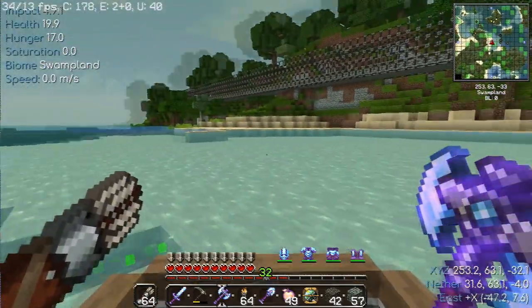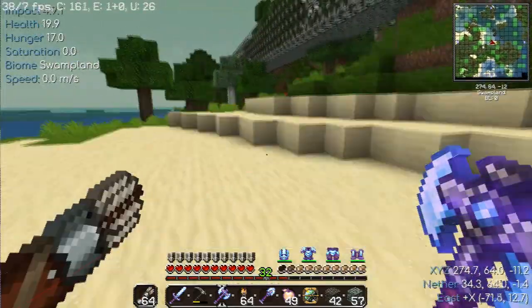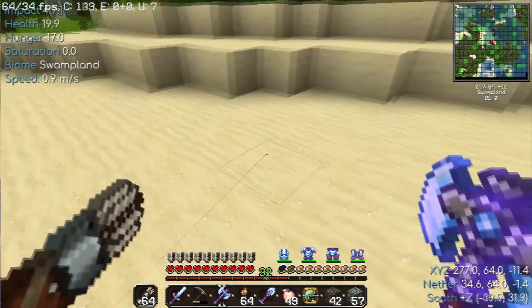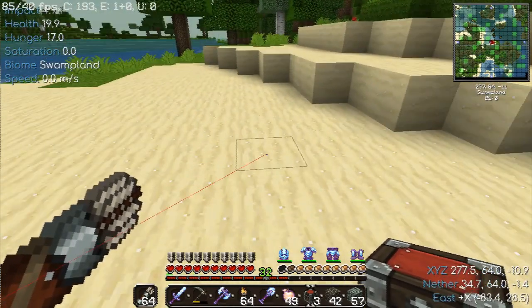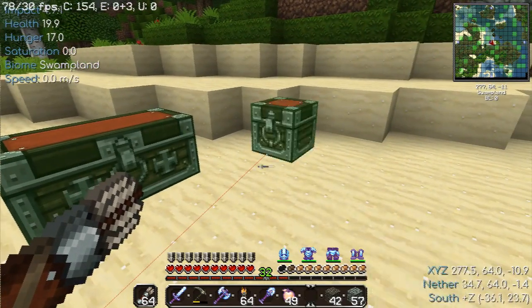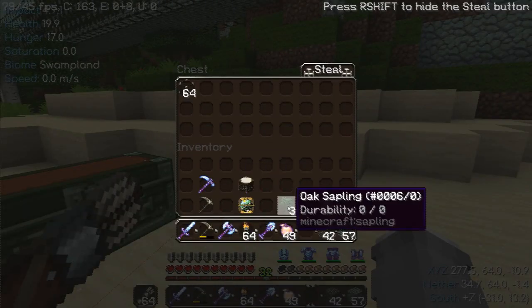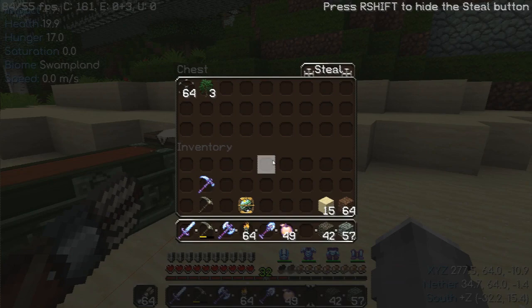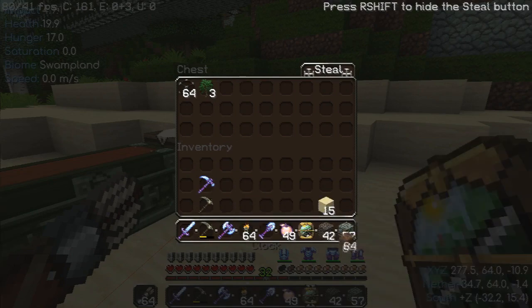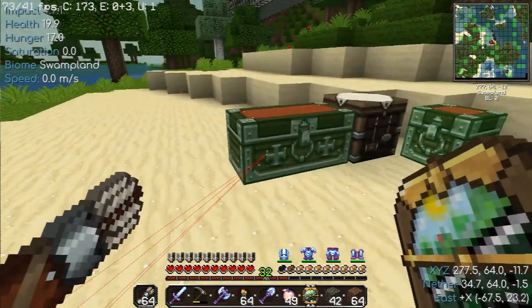Let's set up base camp and get to sorting, because I've got stuff to drop off. There we go, we've got most of that out of the way. Secondary chest, glass. I could lay down the crafting table. I've got quite a bit to do, so I'm going to set up a tree farm, gather up some trees, and I will see you all in a few minutes.